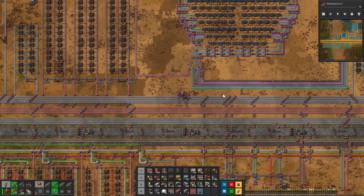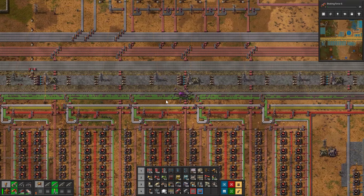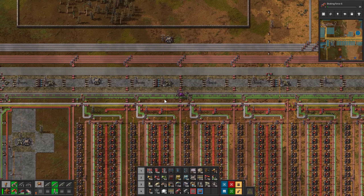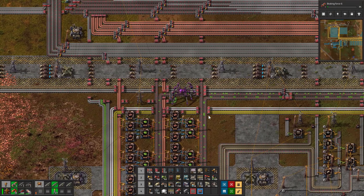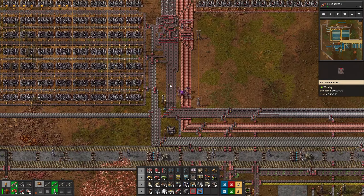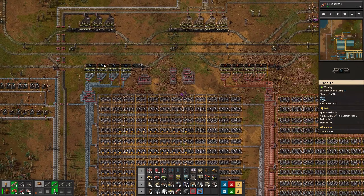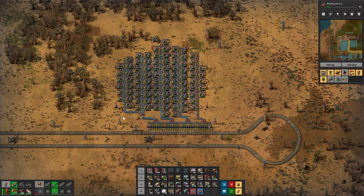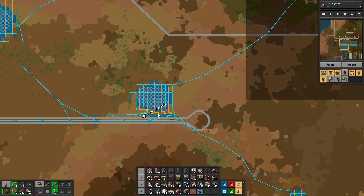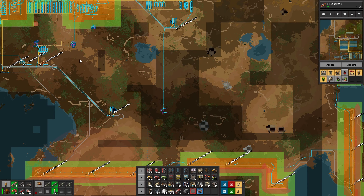What we were doing today - I noticed last episode that our green circuits are kind of trickling in a little bit, and that is because our iron is non-existent. These two belts here hardly have any coming in. It comes in in waves because we only have two iron trains from our two mines up here. It's just not enough to keep up, so what I'm going to do today is set up a new iron mine - we decided last episode it would be this big one down here.